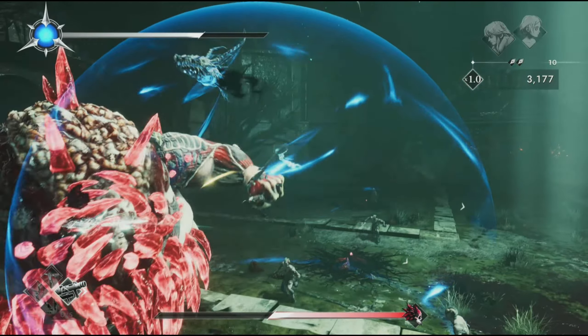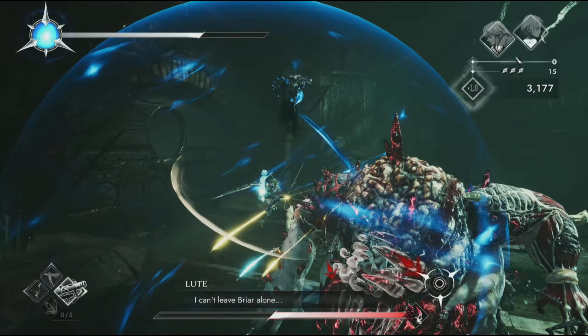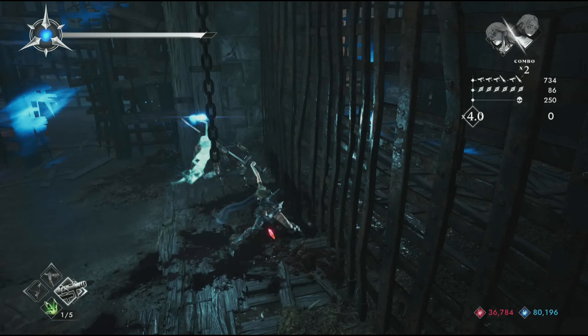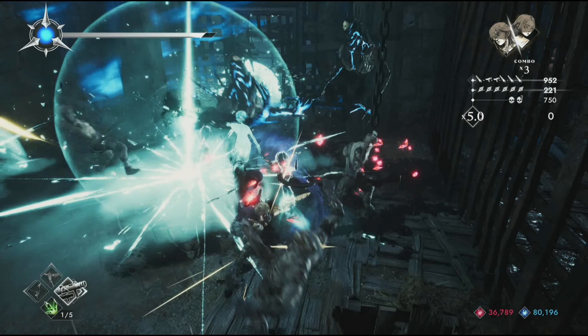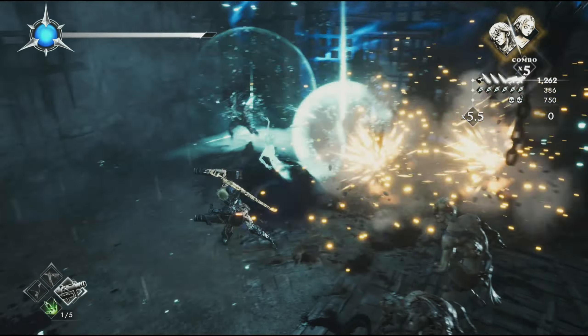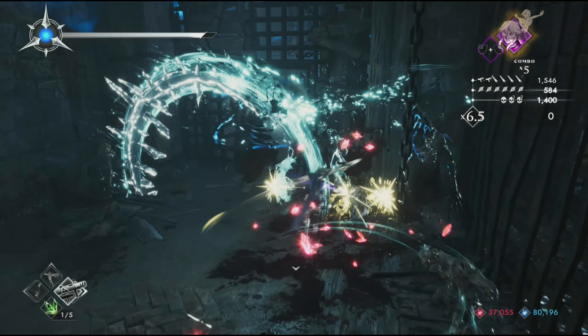This weapon has the best synergy as well. Being a cannon, it does amazing damage — as you can see right now, it blew all the enemies away and they all died so easily, like they all went out in a bang.